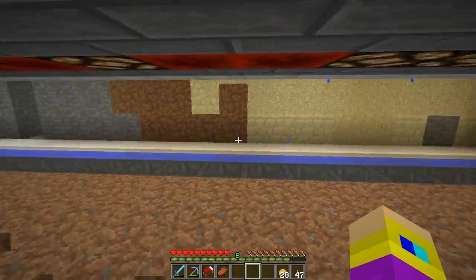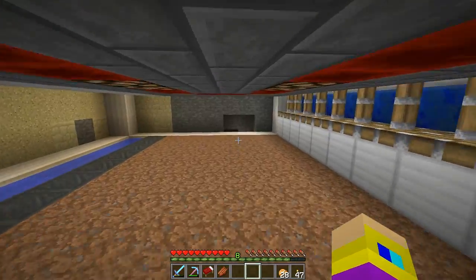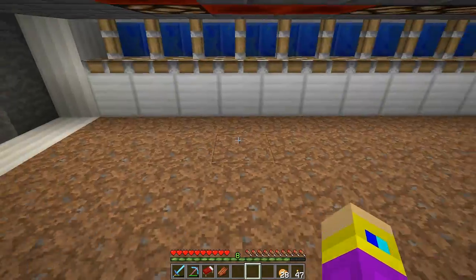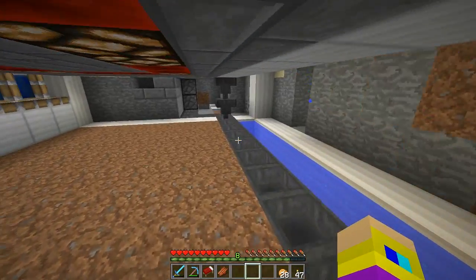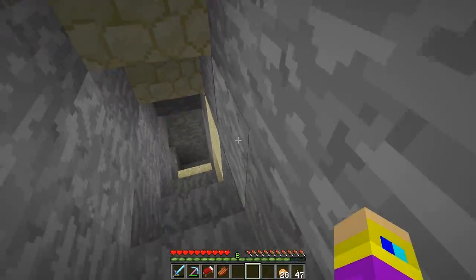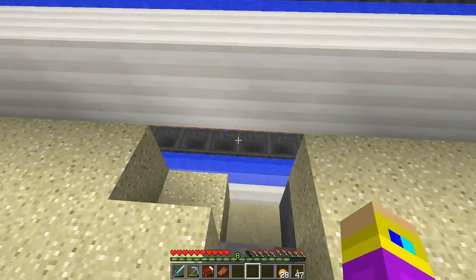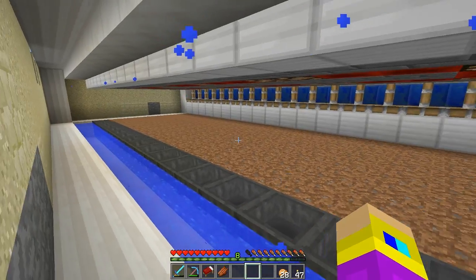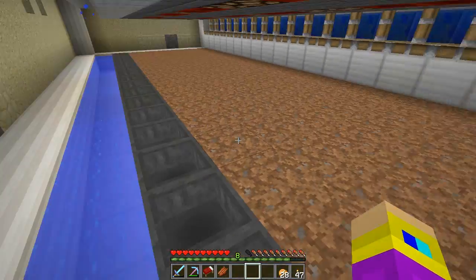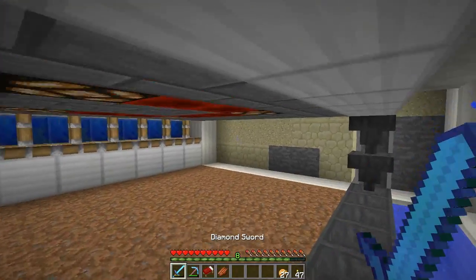I'm going to enclose this area and put a farmer villager in here, loading them up with one type of vegetable so he does all my farming. The third level will have a farmer, and the second level will have one for both carrots and potatoes. There's a village way over there in the desert — I don't think it'll interfere with my villagers, so I think I'm okay.